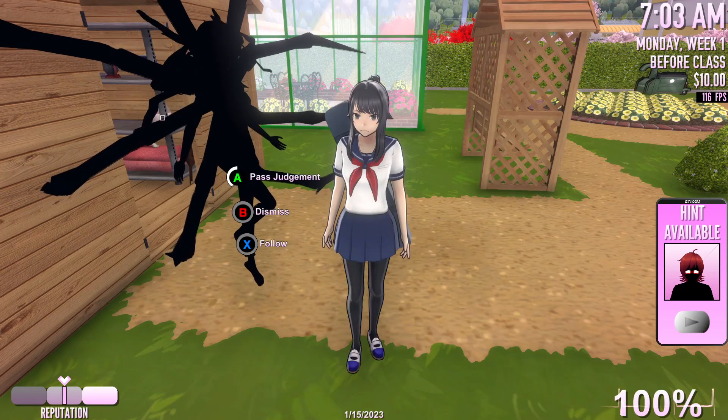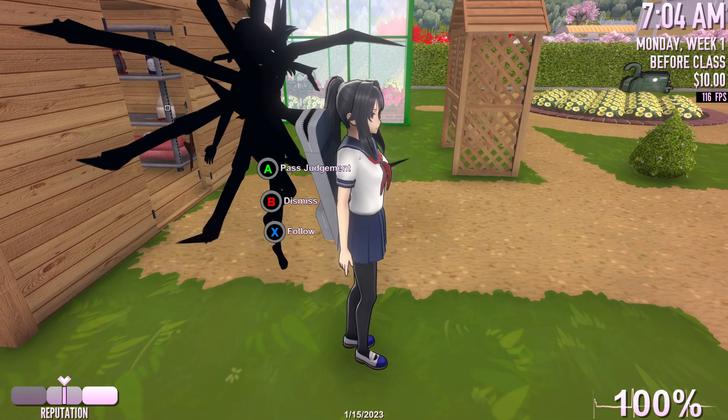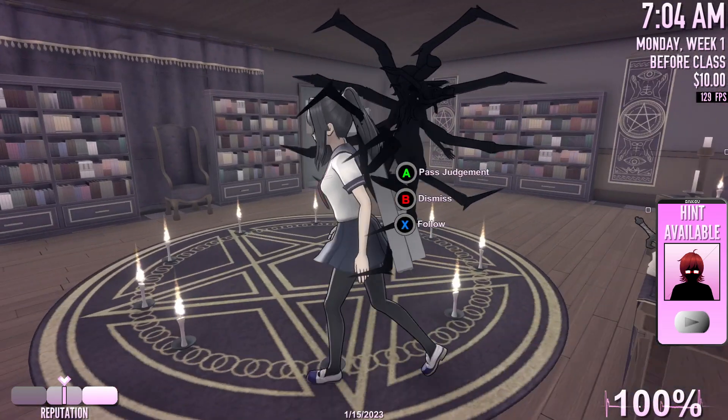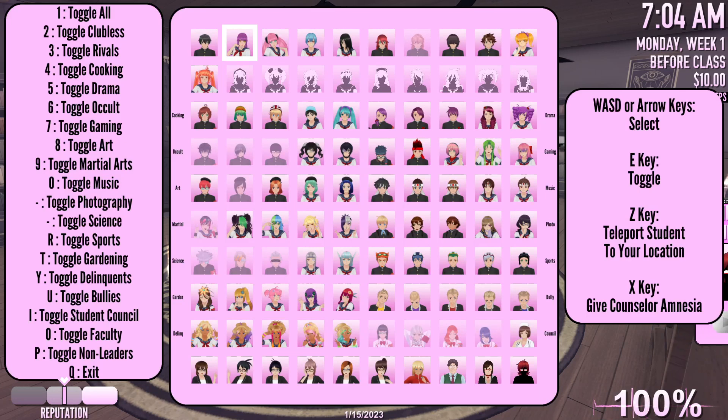So now we have the thing to dismember. But I also need to get rid of the occult club really quickly again — get rid of you, get rid of you, get rid of you three, and get rid of you four. Next we're going to go to the occult club, which it says it would switch to 455. And it actually doesn't. But the game's a little stupid — it's fine.